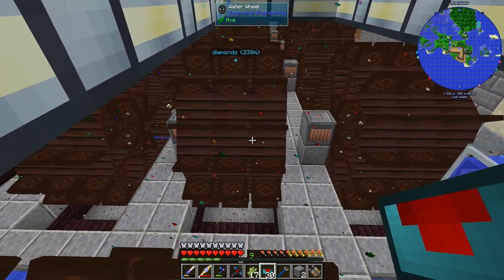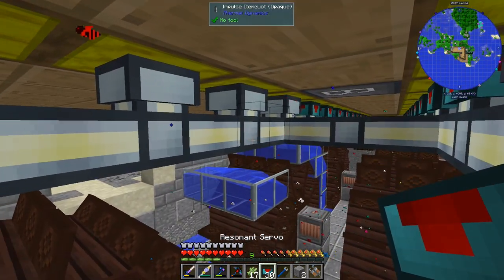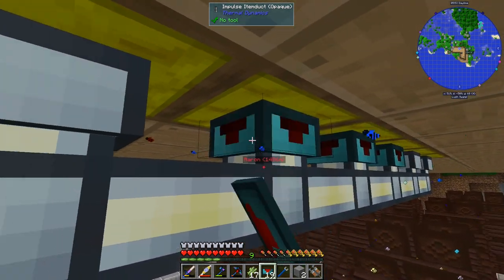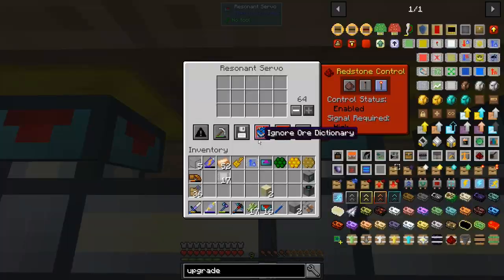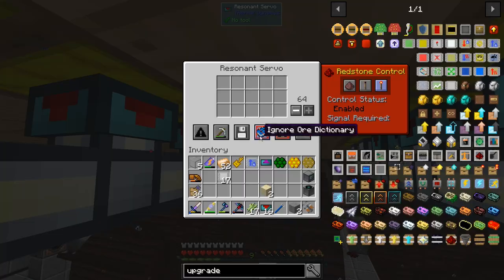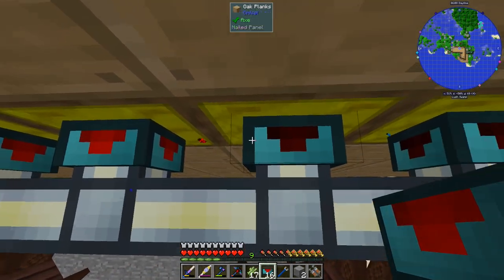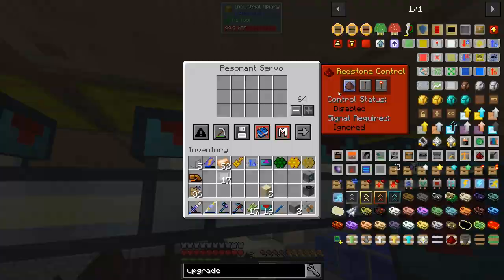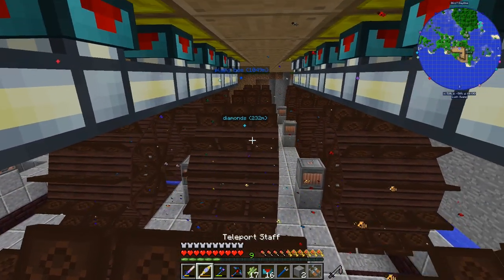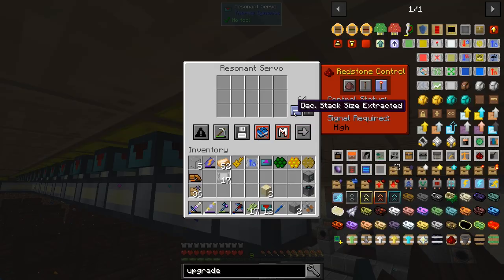Let's connect all of these — perfect. I keep clicking on wrong things. This thing's working. I'm going to be able to remove the retriever upgrade. It's kind of an expensive build but not actually expensive because pretty much all the material except glass are things I have a lot of just because of this farm — redstone, iron, all of these are easy things to get.